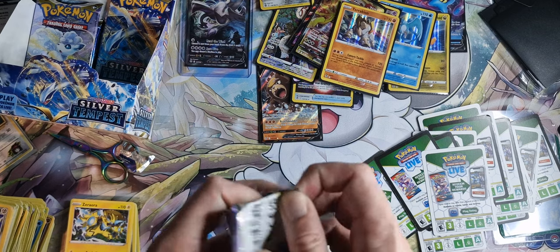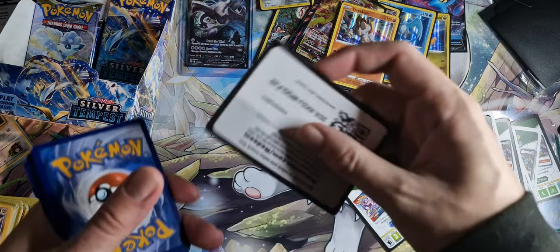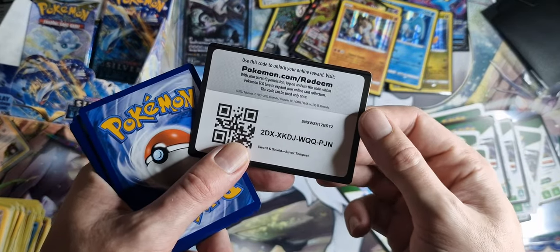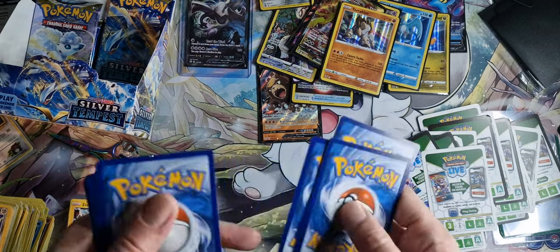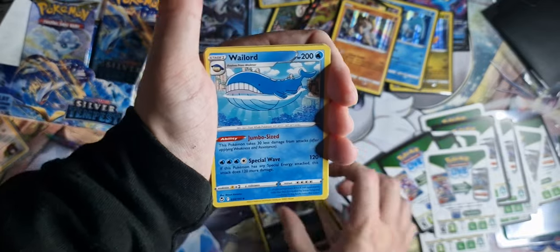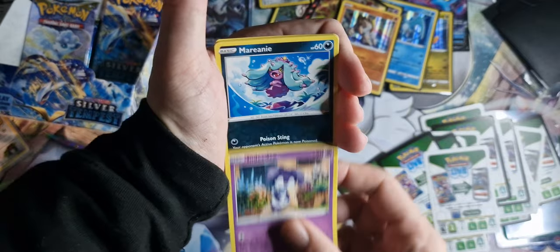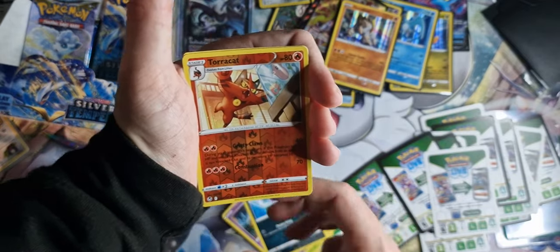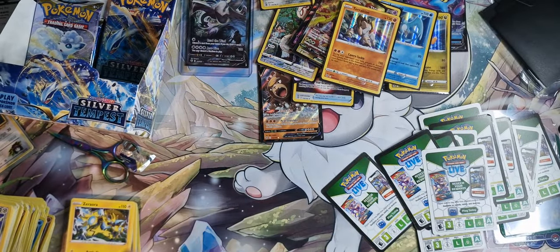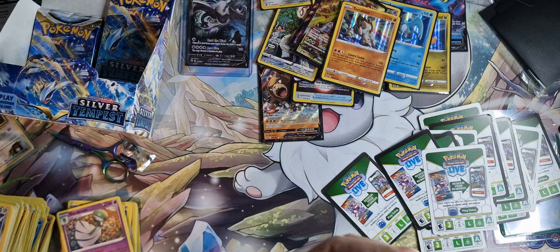We've still got six packs left, so we can still pull that Alakazam — and then I could just die happy. Another code card. Leaf Energy, Capturing Aroma, Morpeco, Wailord, Baltoy, Sunken, Phanpy, Indeedy, Marini, Torracat, and a Gardevoir — lovely. We already have one of them in the decks but it's still a nice looking card. So come on, Alakazam — come on.